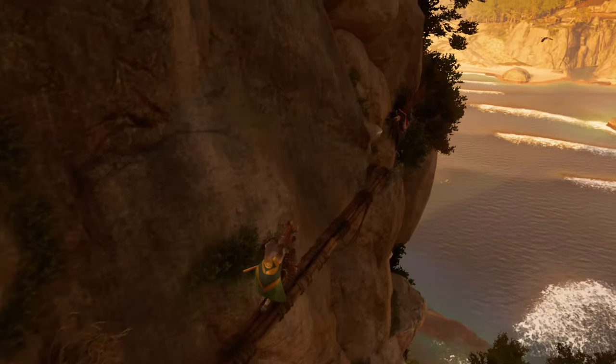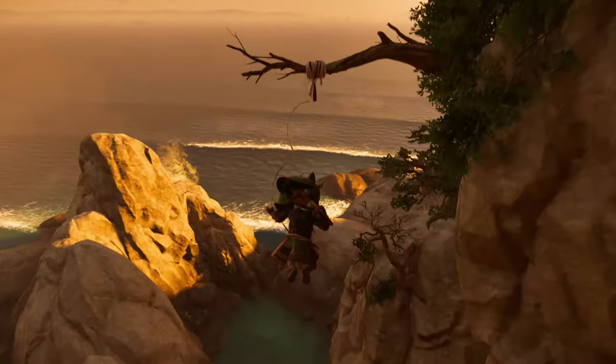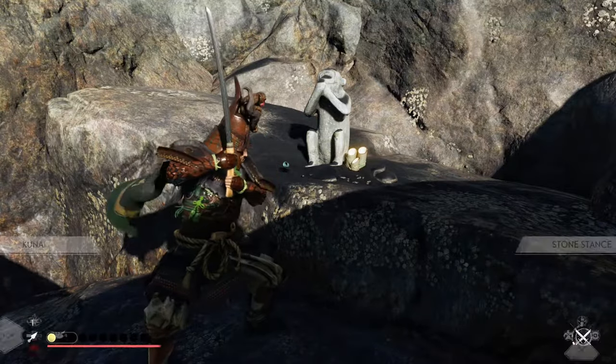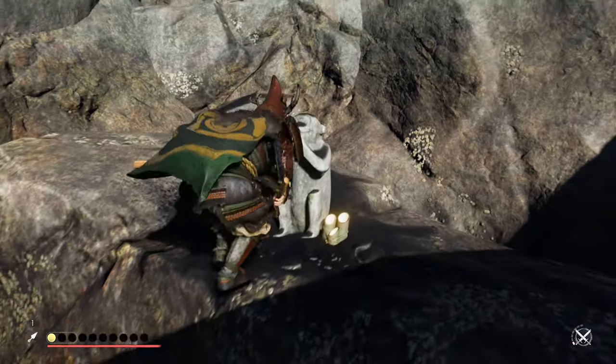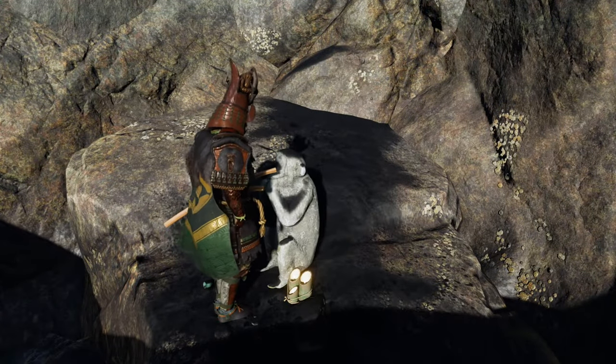Eventually you will see this area with a wooden bridge. Cross the bridge and make your way down until you get to the water. You will find the third statue on the other side of the water on a platform. For this statue, all you need to do is stand in front of it and do a bow.